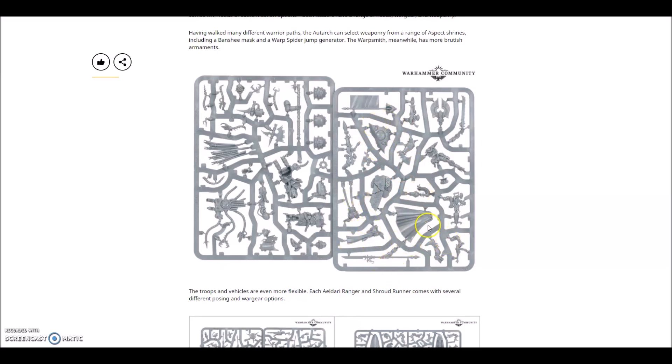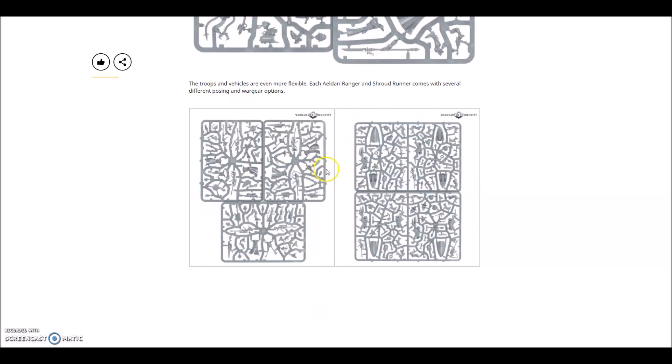You get two choices of heads, your cloak, starglaive, back banner, backpack, and a Warp Spider piece. You have a Warp Spider option and a choice of two torsos - one male, one female as well, which is really cool. And if you look at the Warpsmith, well, he's a Warpsmith - you're not going to expect much else. You've got your plasma pistol there.